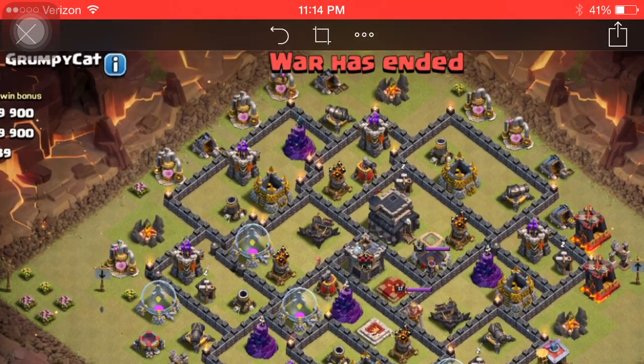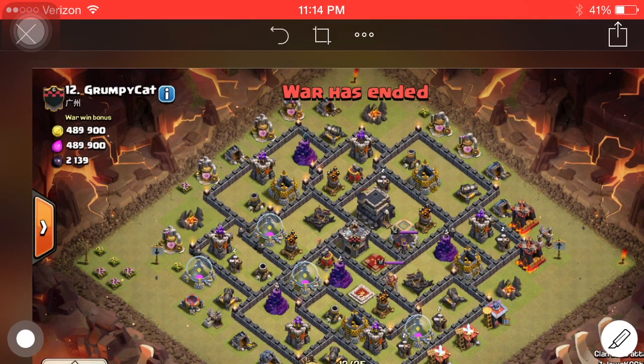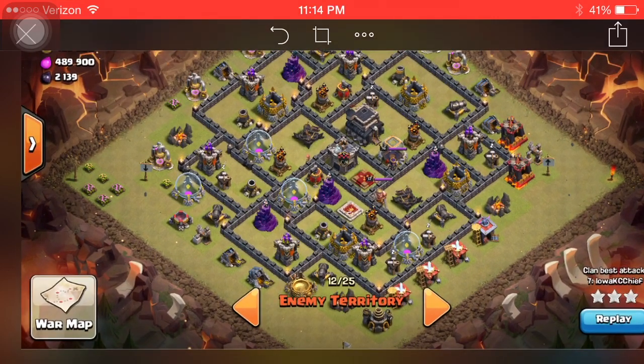I'll back out a little bit and go over the game plan. I'm going to drop two golems — one here and one here — then set my wizards to funnel, and bring everything else in. Then I'll start dropping the loons on the outside. On a loon wipe, you want to pay attention to when the air defenses start falling, then you want to start sending your loons in.